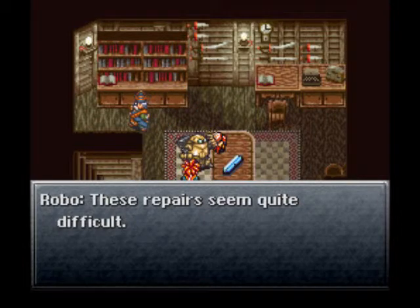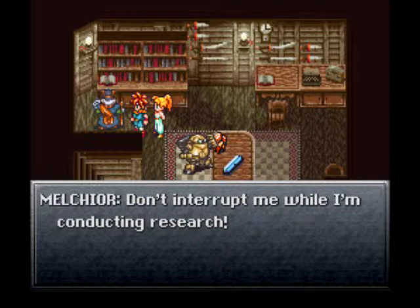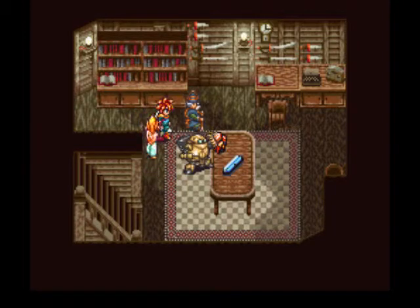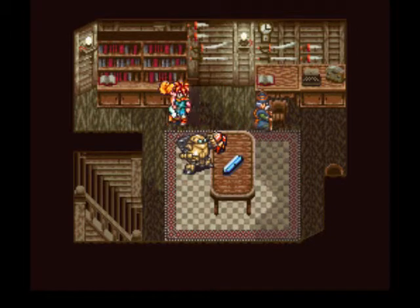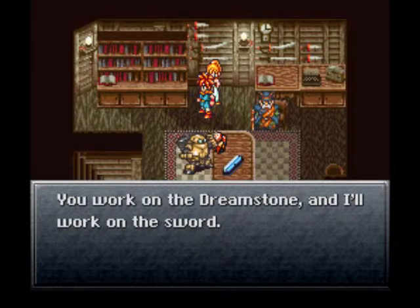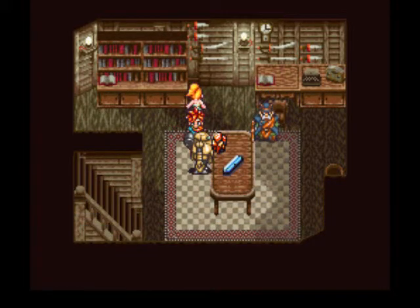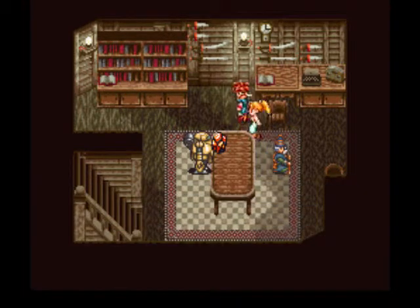These repairs seem quite difficult. 'Don't worry Robo, we'll manage.' Melchior says, 'Don't interrupt me when I'm conducting research.' Sorry Melchior, we're just bored. At any rate, leave this to me. All right Melchior, it's in your capable hands. He's got all kinds of weapons up here on the wall, I've noticed. 'To repair the Masamune, we must process the dream stone and activate the sword. You work on the dream stone and I'll work on the sword.' Understood. Yeah, if you didn't bring Robo along, it'd be Luca that would be helping out with the repairs instead. So he needs to find some tools.